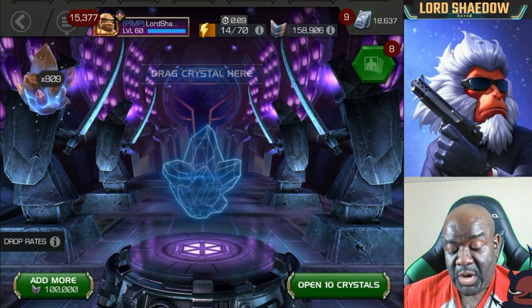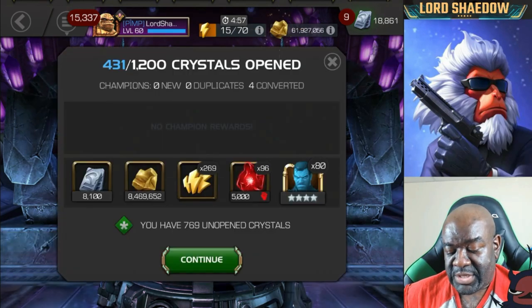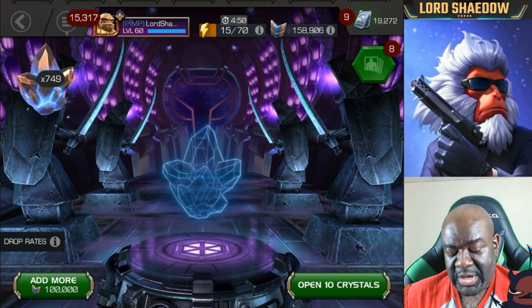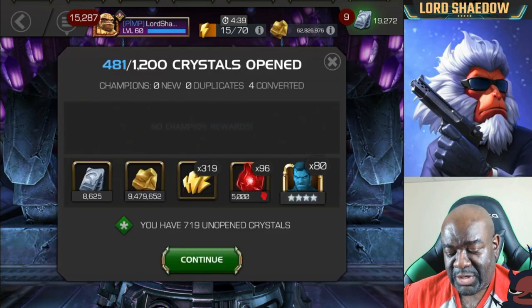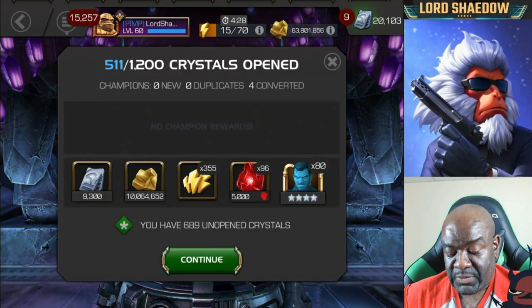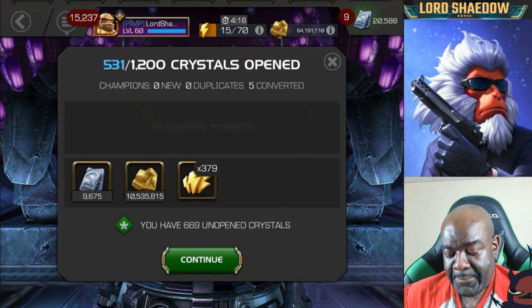I don't need the gold but I'll take it. They'll have a gold boost at some point — I've got gold crystals I'm holding just for that, usually about a 20% boost. We can look at the energy refills at the end to see how many I have in my overflow. I believe I had two in there already and haven't claimed any, so we'll be able to count them up. Still getting quite a lot of energy refills — very happy about that.